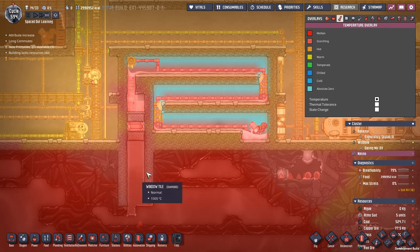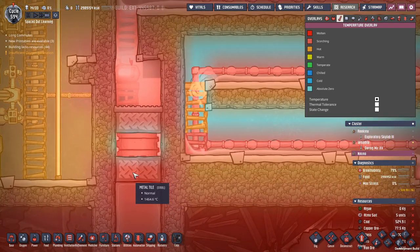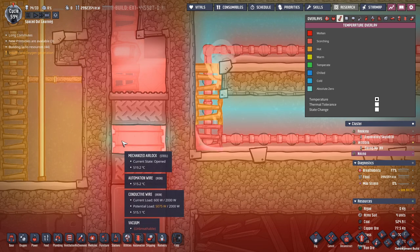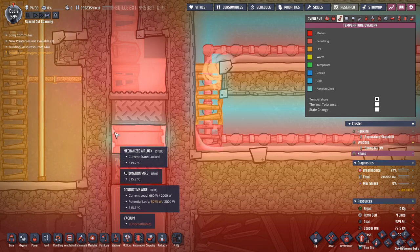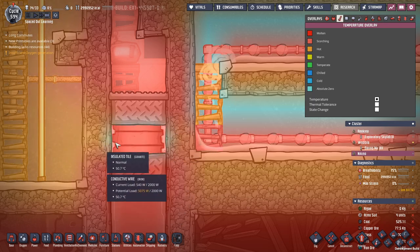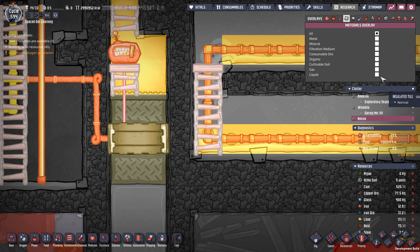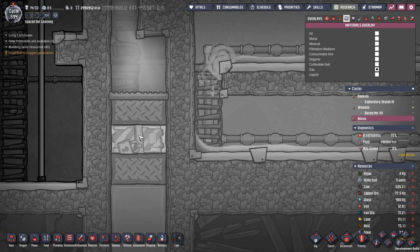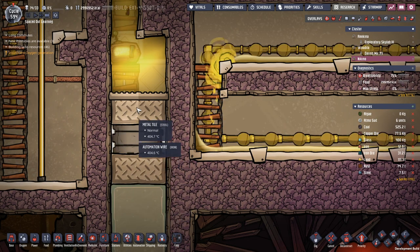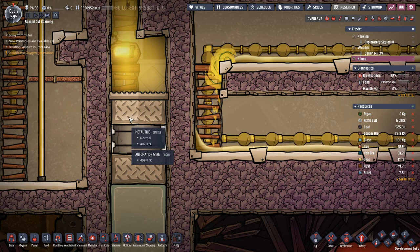In the middle you have some steel metal tiles — steel because they get extremely hot. And you have a mechanized airlock. When it's in the open state, there is a vacuum at that location. You can see on the gas overlay there's nothing there — no gas at all. That means when it's open, there is no heat transfer from the extremely hot part to the moderately hot part. You control the door through some simple automation.